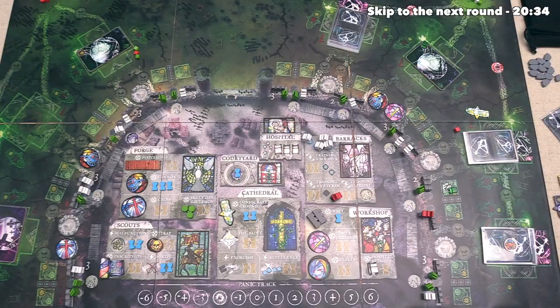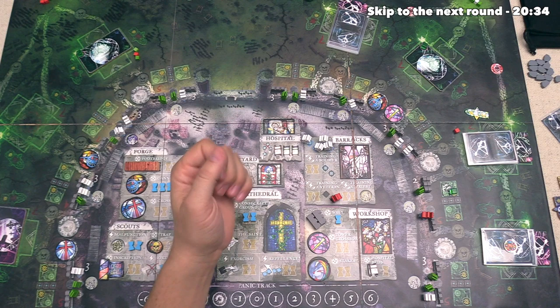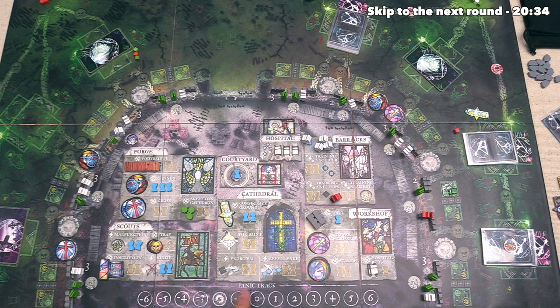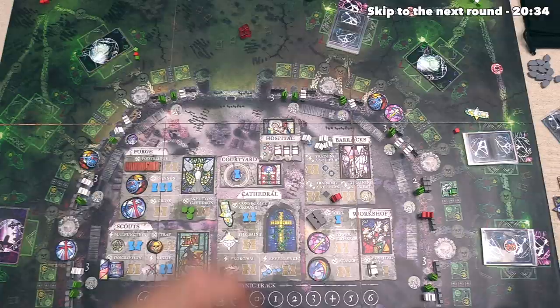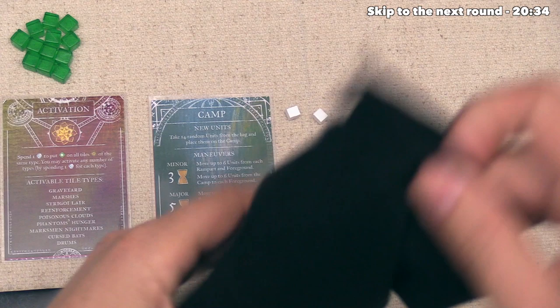At this point, they are done with their activations, so they can move on to the grounds step, which means all of their activated grounds will now do their actions. They decided not to activate this graveyard over here, so our panic level is not going to go up — I certainly like the look of that. But both of these marshes are activated, and each marsh gives them two more mana, so they can put four mana into their pool. It's now time for the invader's maneuver step, and they have to start this by drawing 14 new units out of the bag.